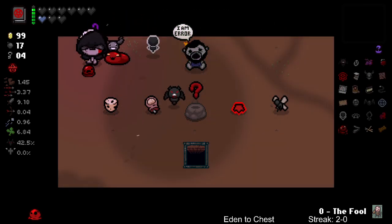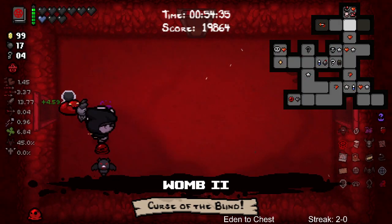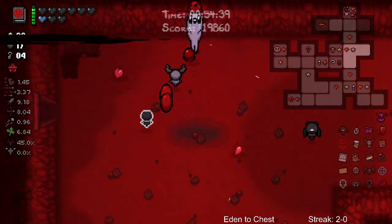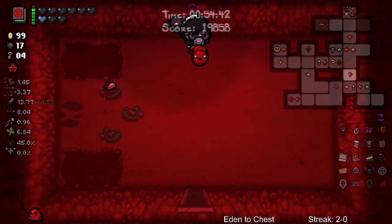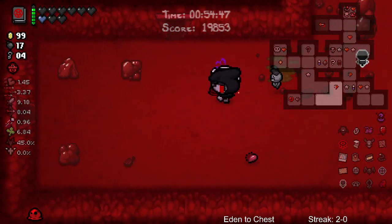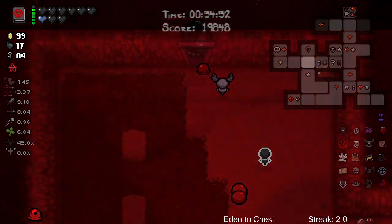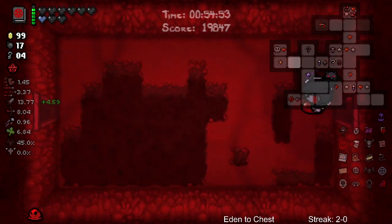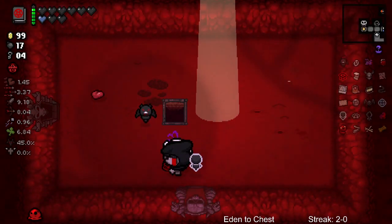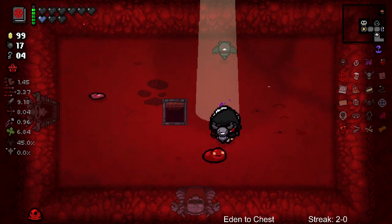So the streak lives, right? Oh geez man, get out of here - the Fool! That's freaky deaky man, all right, let's go. I don't want that. Streak still lives guys - streak still lives! We get to go to the right place. If we had to go down we wouldn't have been able to get to Dark Room unless we used a sacrifice room, and that's if one spawned on Sheol. So that would have been lame. Let's go up to the Chest.